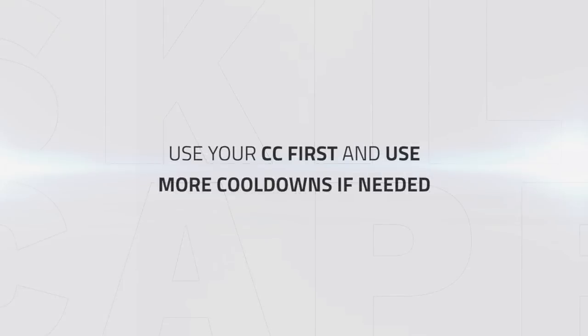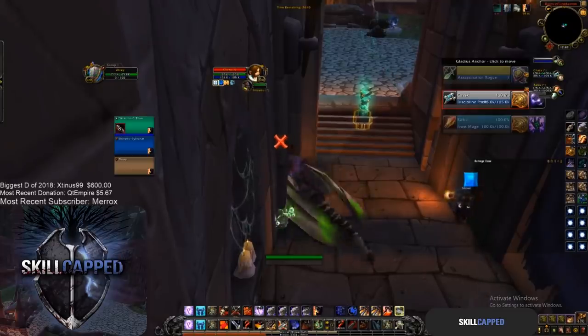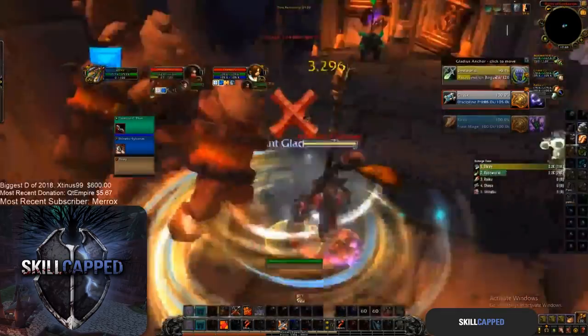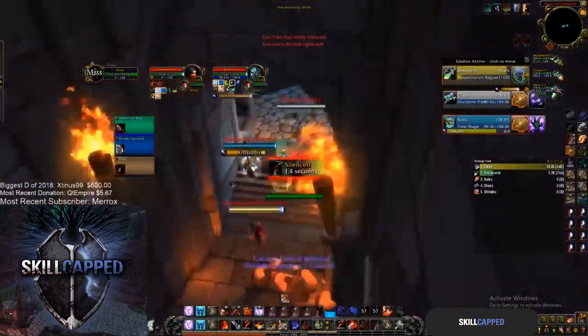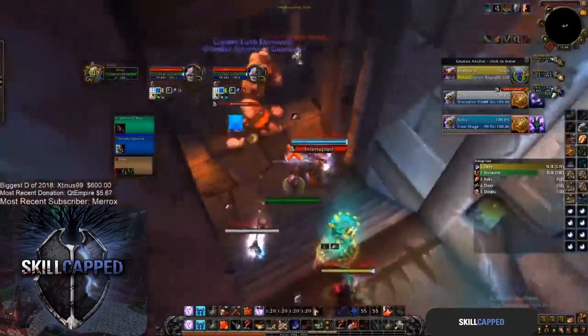Usually it's best to CC the enemy team and then use other defensive cooldowns if they trinket said CC. In this example, Zray is fighting Method Black's RMP featuring Waz, Raikou and Chaz. He sits back patiently waiting for the sap, then preemptively Bladestorms the cheap shot, allowing him to land his fear on the entire team, relieving them of a crazy amount of pressure.